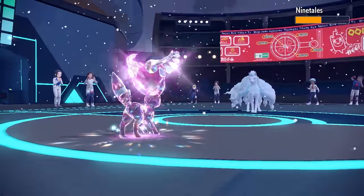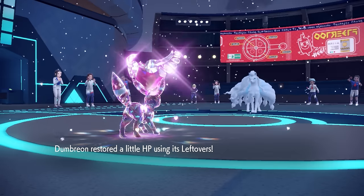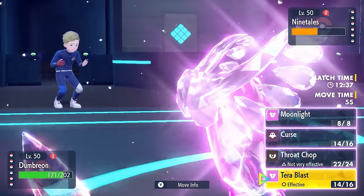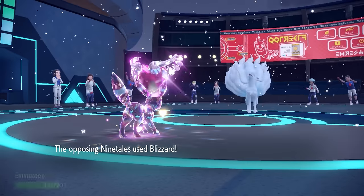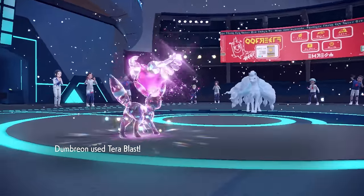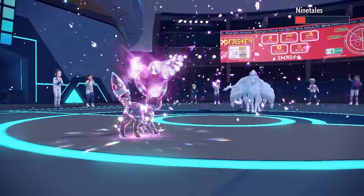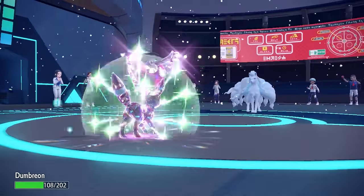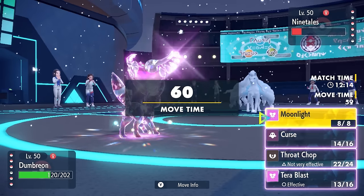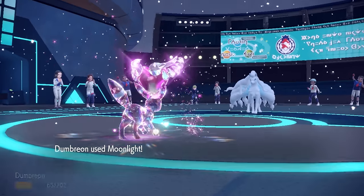I go for the Terra Blast — does a nice chunk of damage even through the Aurora Veil, and after Leftovers recovery I'm feeling pretty healthy. With the Curses, physical defense is great, and even without special defense investment — just max HP — I'm still so specially bulky that the Blizzard doesn't even knock me to half, which is honestly amazing. I continue to Terra Blast, trying to maintain health as much as possible. Moonlight can heal me and also waste turns of that Aurora Veil.